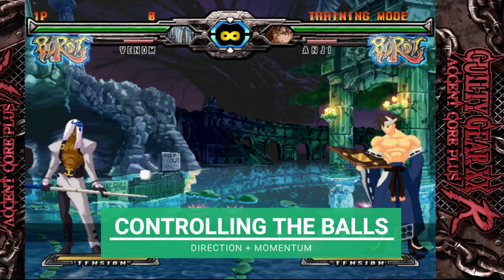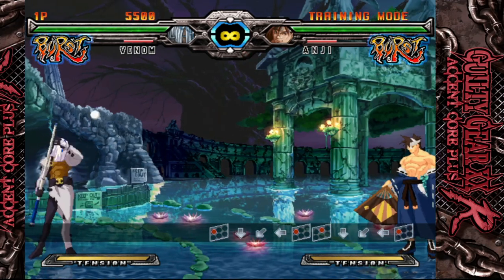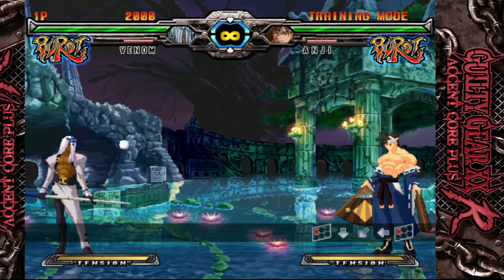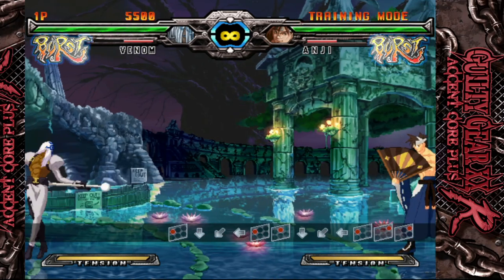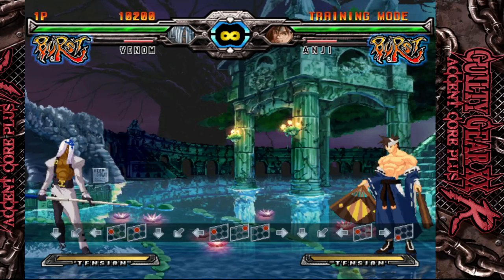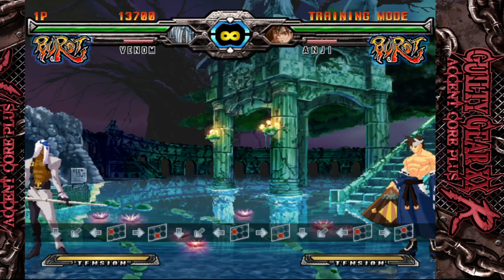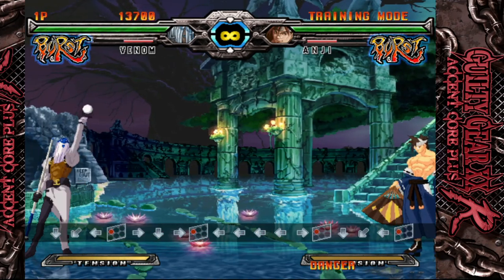Now let's talk about moving the balls around the screen. Once balls are on screen, you can send them around with your different normals. Using different normals causes different speeds and angles. For example, 5P will hit a ball straight and slow. Hitting a ball with 5S will go straight and a good bit faster. 5D will turn your ball into a supersonic missile of death. Other moves like 6K or 6P will give you different angles, allowing you to anti-air or interrupt approaches. It takes a long time to master every button in every situation, but the beauty of playing Venom is that you have a ton of options to mix up and keep enemies guessing.